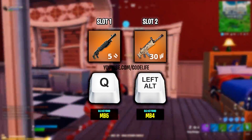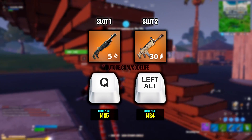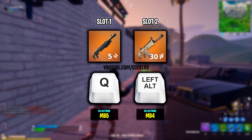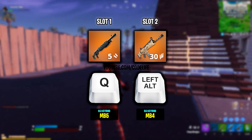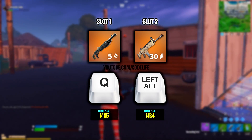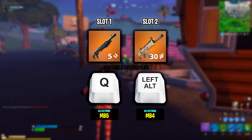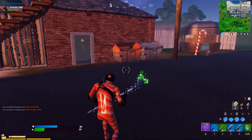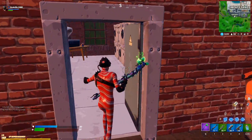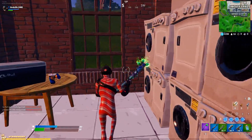Aqua has also changed some weapon slot keybinds. He's changed slot 1, which is his shotgun slot, from Mouse Button 5 to now using Q, and he's changed weapon slot 2, which is his AR slot, from Mouse Button 4 to Left Alt. For those curious about the rest of his keybinds, I'll quickly show all of his current keybinds on screen right now.